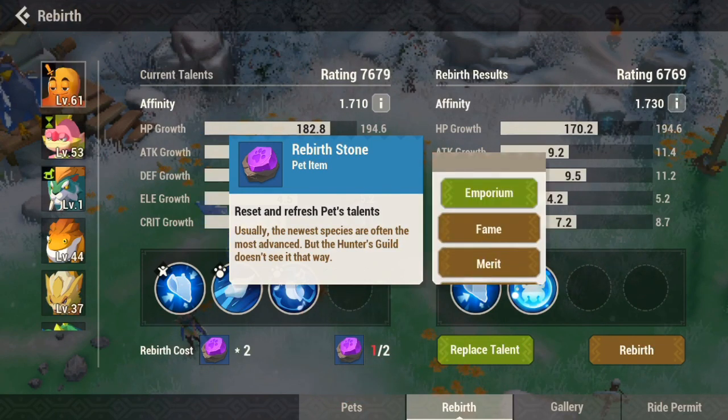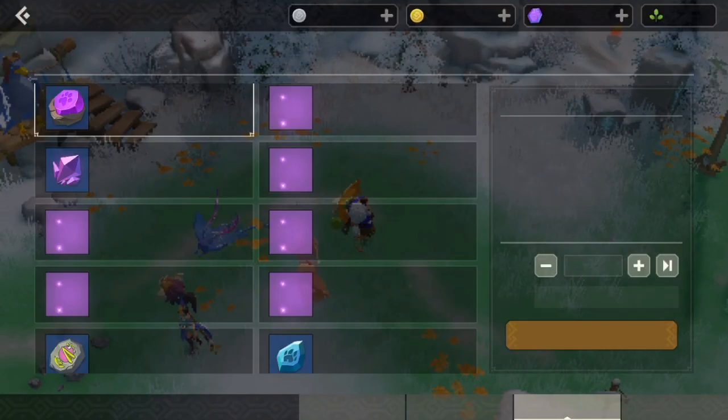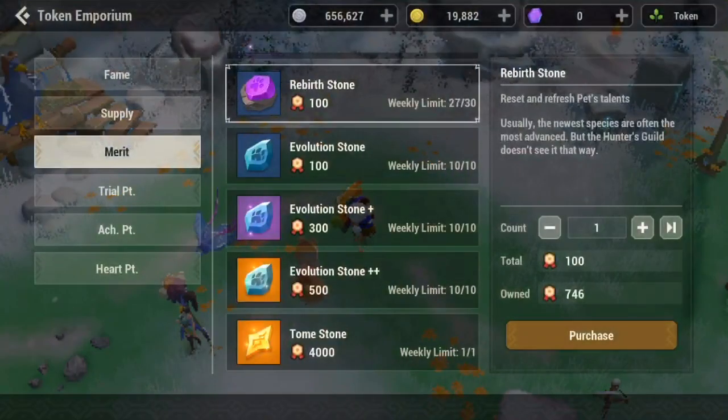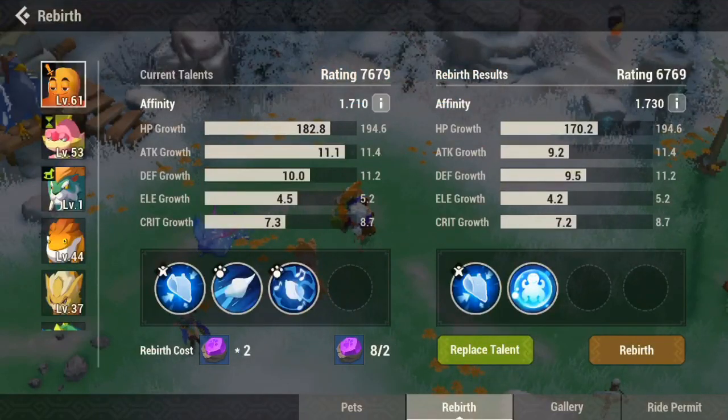You can get rebirth stones from the fame shop, you can also get it from the Imperium shop — that is with crystals — and you can also get it with merit. Today we'll be using merit because I don't have crystals. So I'm gonna purchase some merit now, there we go.